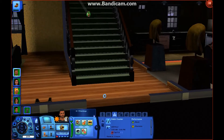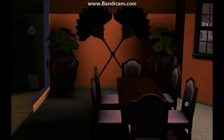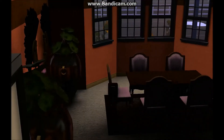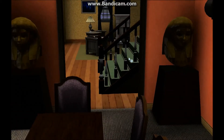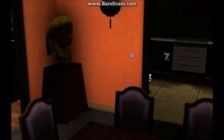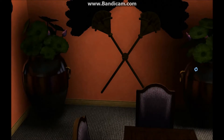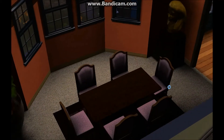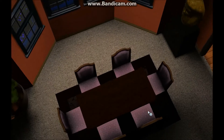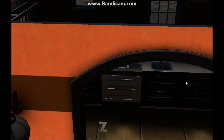So when you first walk in, there's stairs, and over here there is the dining room. I love this dining room — it is probably the best room I've created, but that just shows you how bad I am at building. In the entrance, we have an open entranceway with two Egyptian sculptures, and then some nice little cute lanterns, because recently I have been loving World Adventures. We also have some plants, these two fans which I love so much, a bunch of windows, nice red wallpaper, and this house came with this dining set which I loved so much, and then the rug. That's the dining room.